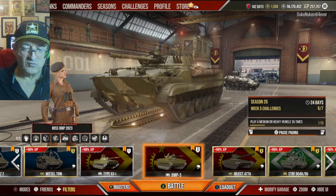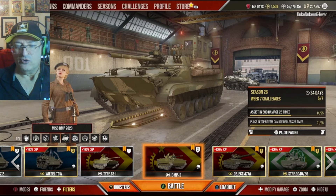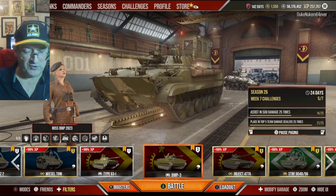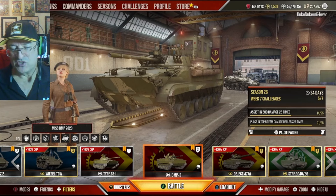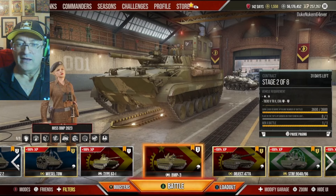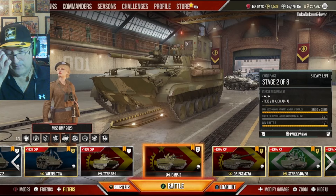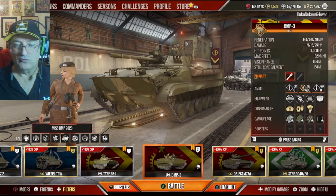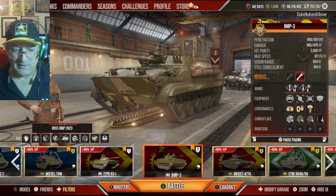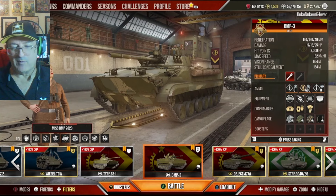There are other light tanks you can use, but the main thing here was to get the closest we could, and the BMP3 is a short line — a couple of weeks or less depending on your assets. If you have a bunch of x2 or x3 tank XP boosters, that'll help you a lot. One thing I'll tell you when going through tank lines: I don't recommend blowing free experience — that's your business — but I hoard my free experience and trade it in for free tanks. I have about a quarter of a million as you can see in the upper right-hand corner.